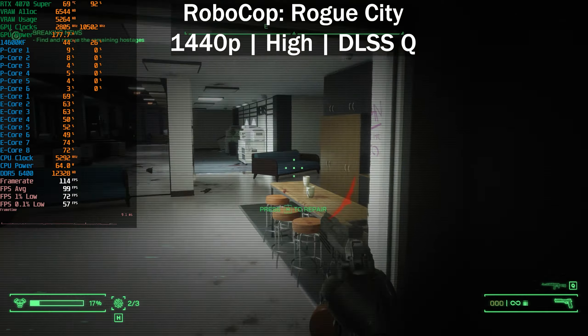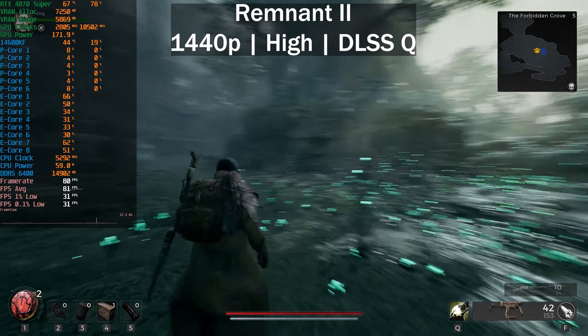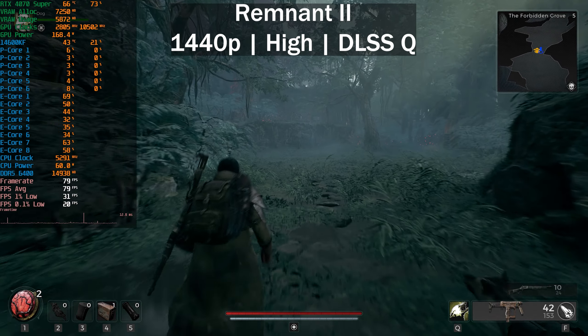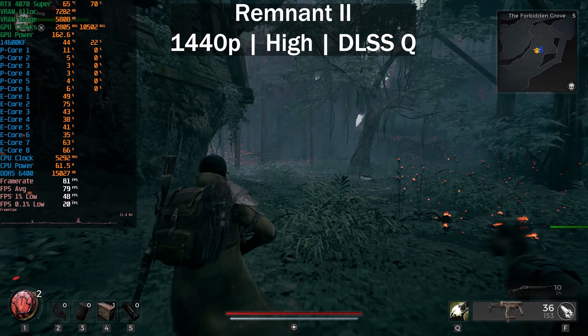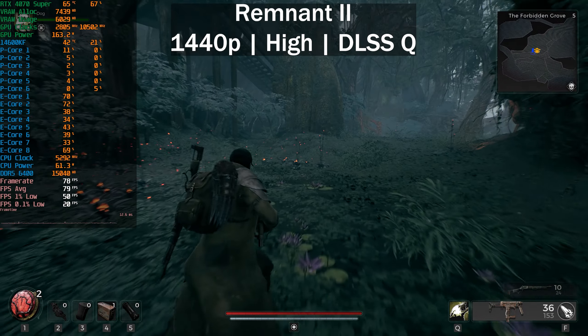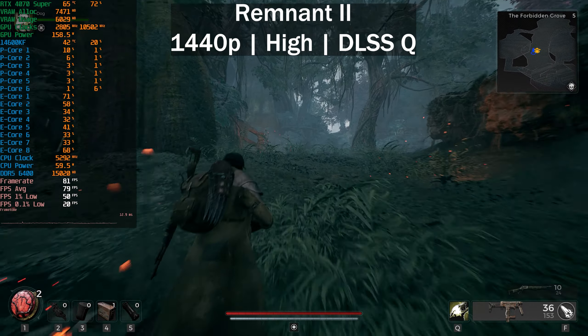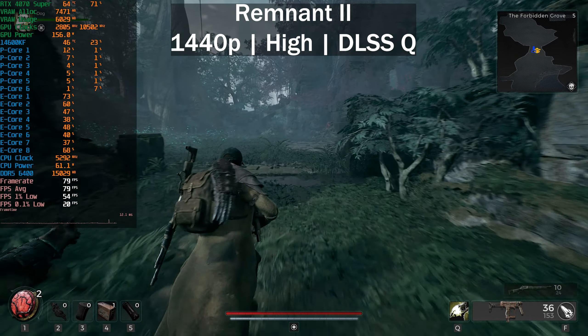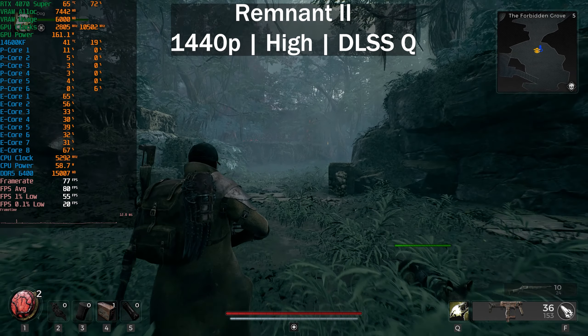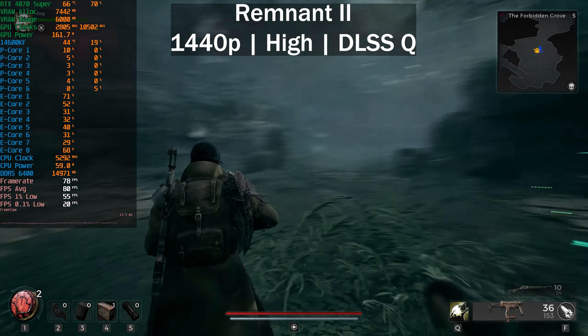Next up we've got Remnant 2. I didn't record the P-cores-enabled footage for Robocop and Remnant, sorry about that. You can see we're getting around 70-80 frames per second. With the P-cores enabled it hovers around 96% GPU usage and we get around 120 frames per second, so we lost around 40 frames per second. The game is still playable, but the 0.1% lows are suffering quite a bit. I ran around this area before recording to prevent shader compilation stutter, but the E-cores just aren't enough to prevent stuttering.